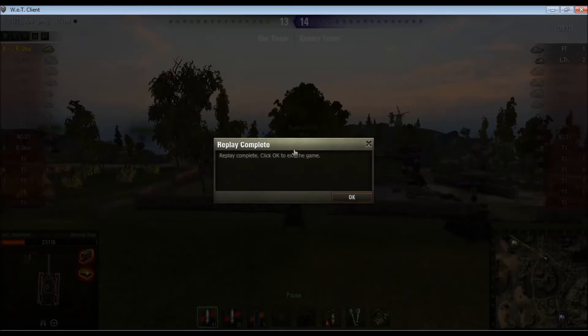We lose the game, but I have a top gun, so that ends up being Courageous Resistance, which means I still get my Ace Tanker. Have a look at the post-battle results, then we'll jump into game number 2.